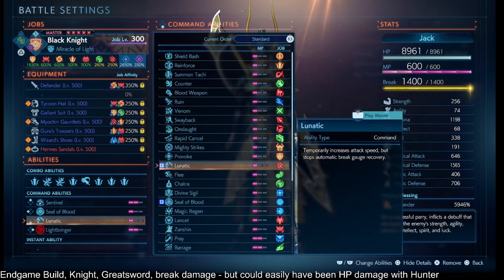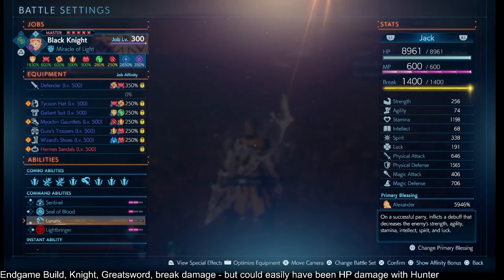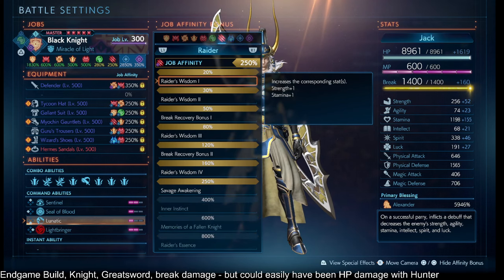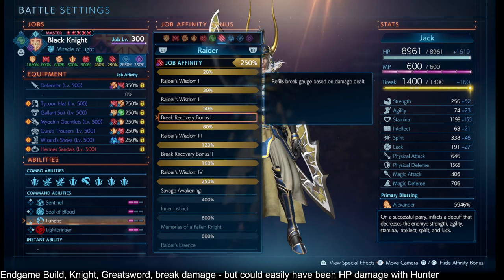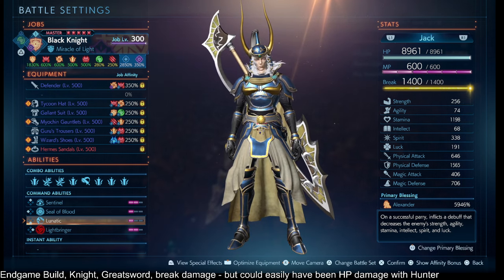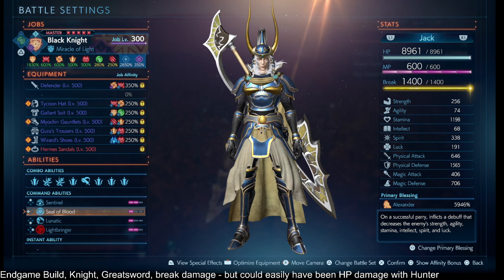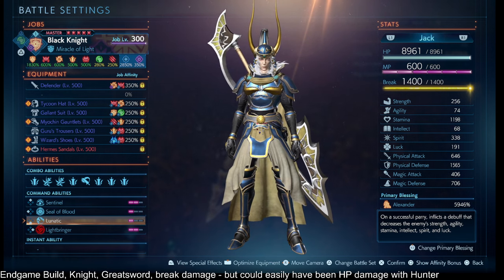We can spin even faster with Lunatic, because Lunatic gives you the attack speed but your break gauge doesn't recover — and that's fine, because Lightbringer is our break gauge. Once that runs out, if it runs out during a spin, we still have Berserker 50% and 120% that will cover us until we get critical hit, unblockable attack, or grabbed. Be careful about magic once your Lightbringer is gone.